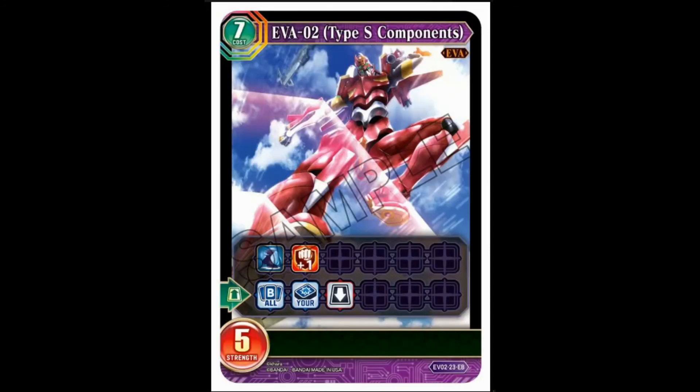S-type Component Eva Unit Two: seven cost, five strength, fast, double breaker. When it comes out, you return all battlers from your discard pile to your hand. All battlers — that's really good late game, especially if you have a bunch of time or can reduce costs. It's a odd card to try to get the most out of, but it's got its applications and I like it.